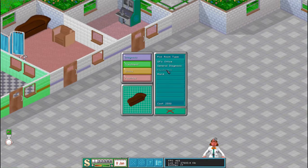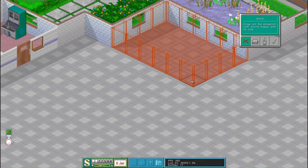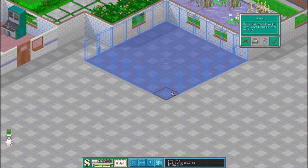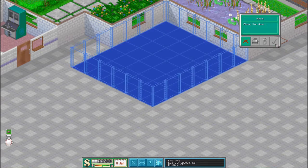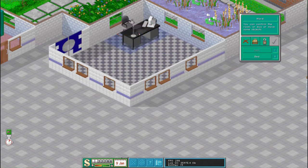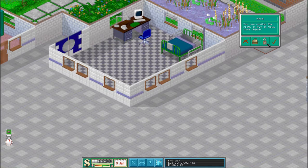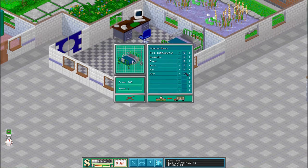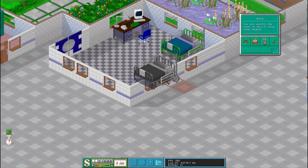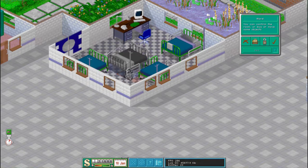We are going to want a ward. Hopefully the ward will fit nicely. And kinda nicely in this space — we do like this bit. We have doors there. And then we have a ward. And we are going to get a couple more beds. There we go. That's all we can get in there.